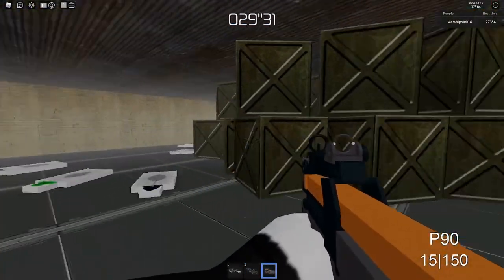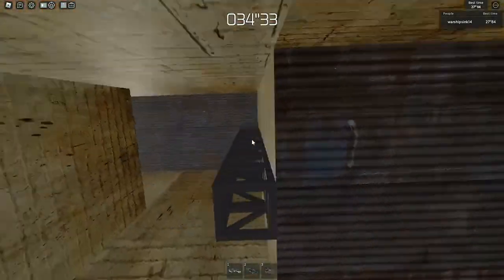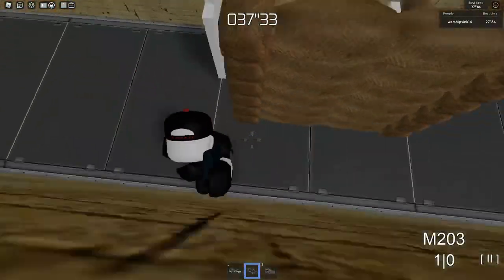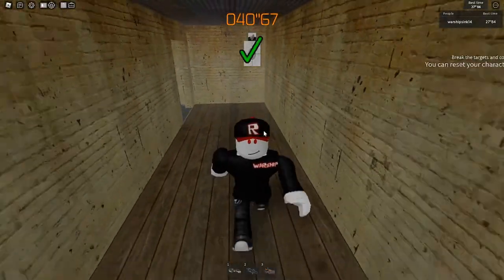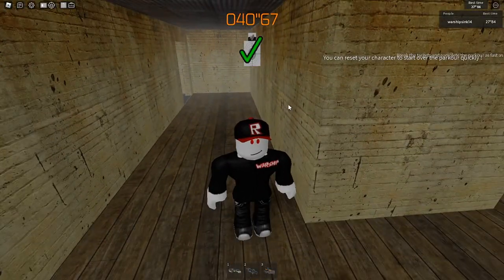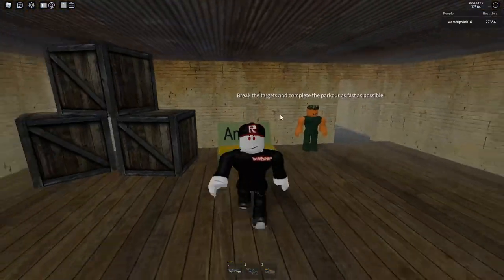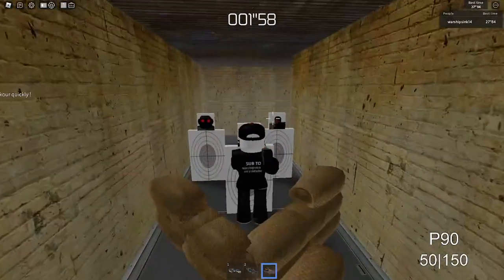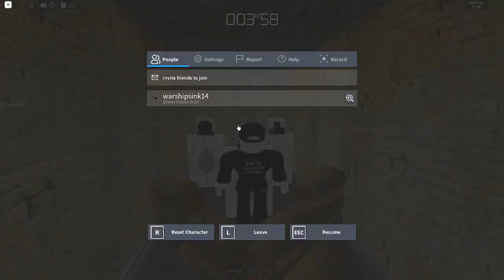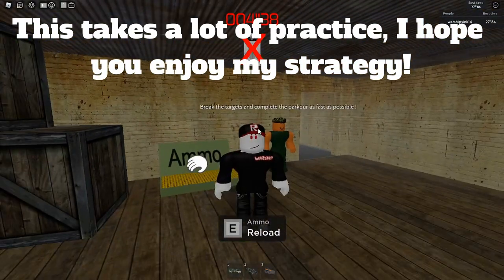These targets are not being kind to me right now. I think we did hit it — yeah we did. That was a horrible run for my standards — I usually get like 27 or 28 seconds. But you can still do it if you make mistakes. However, if you do fail — like if you can't get past a guy — you can press the reset button and it'll reset. That is a really good tip. This takes a lot of practice guys.